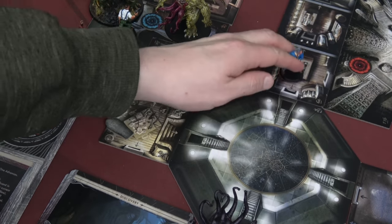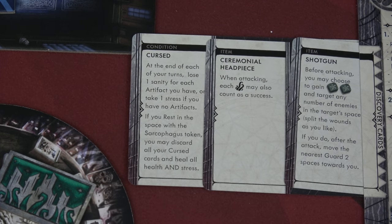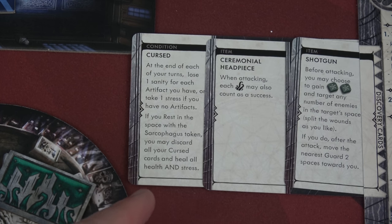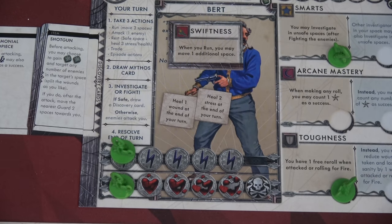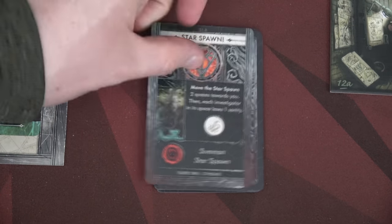For action one, we're going to move one, two, three to where the sarcophagus is. Action two, I'm going to rest. If you rest in a space with the sarcophagus token, you may discard all cursed cards and heal your health and stress. This means we've gotten rid of that cursed effect, which is great, but now we have a somewhat useless action. I don't want to run into the space with Maxim because then we'd get attacked by Cthulhu, the star spawn, and the cultist — and I can't attack them. So I'm just going to stay where I'm at.